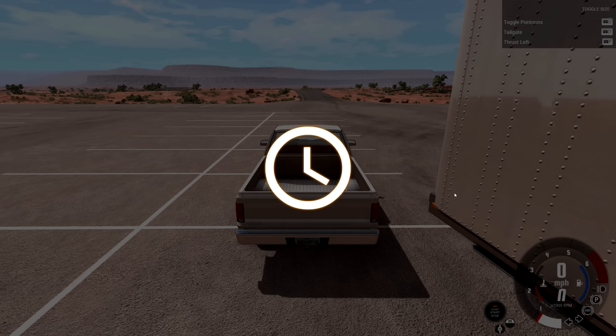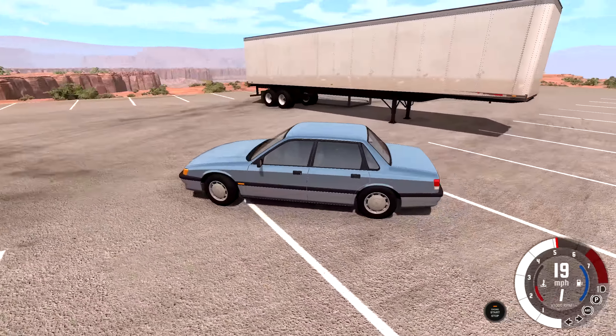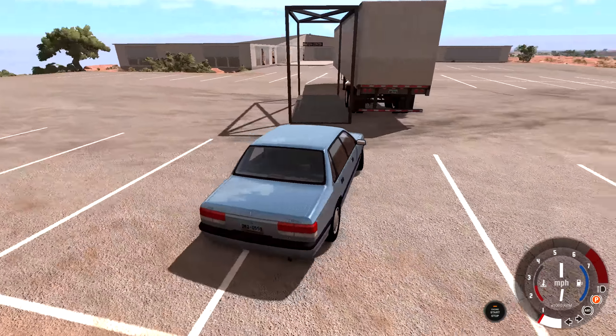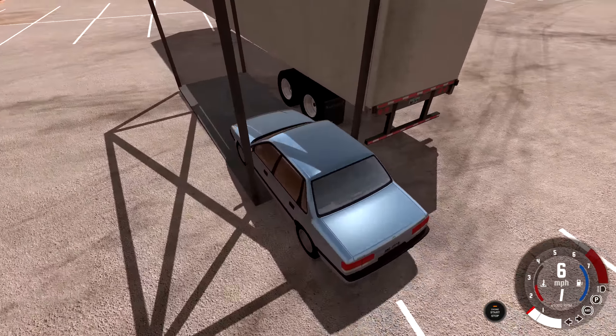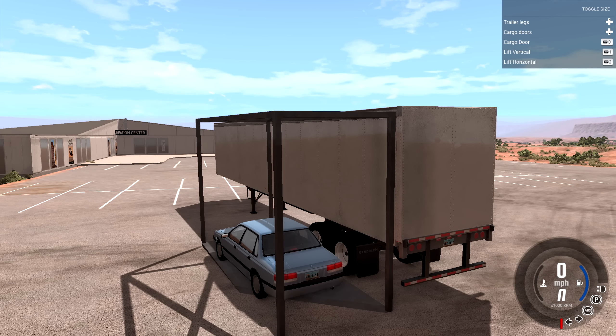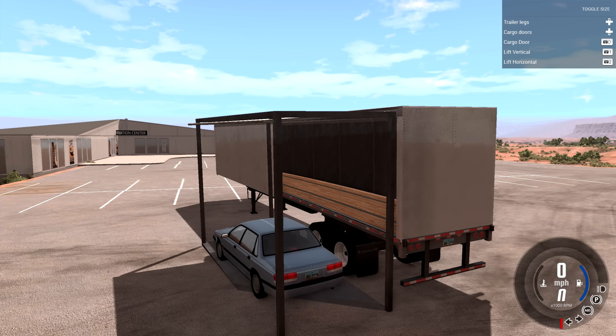I'm swapping out my truck for a different car because I don't feel like driving a pickup truck at the moment. We're just gonna drive right onto that platform with a normal Abishu Pessima, do a little e-brake maneuver to perfectly line it up. Once we're on it, hit the parking brake and go back to the trailer. You'll notice the trailer has some new buttons: two cargo door buttons, a lift vertical, and a lift horizontal.